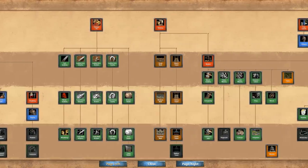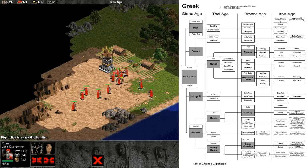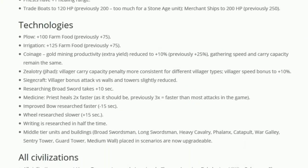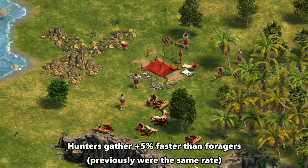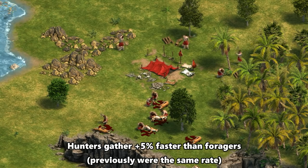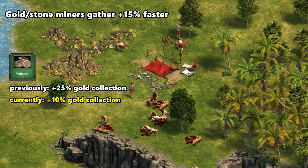Yet another quality-of-life feature is the addition of a tech tree, which you can now access in the lobby or in-game. Previously, believe it or not, you needed to look up civilization bonuses and the tech tree outside of the game, like in a manual or on the internet. The tech tree itself has had quite a few changes. Villager work rates have been adjusted — villagers now gather faster from hunting than foraging, which makes sense since hunting is more micro-intensive, so it's nice to get extra payoff.